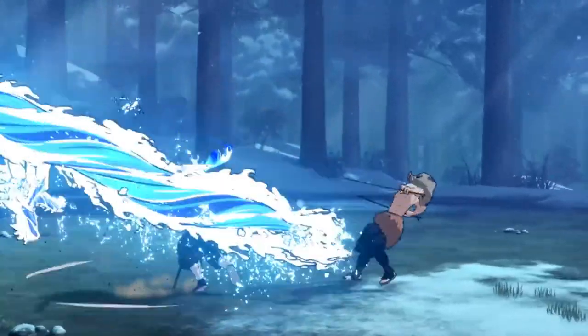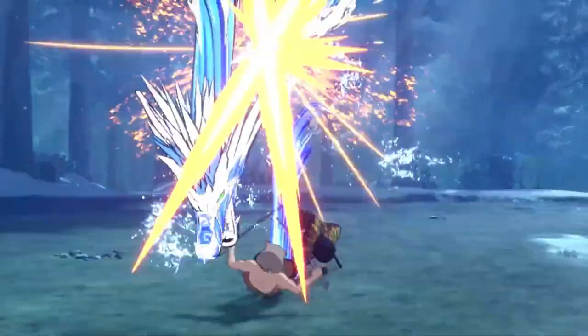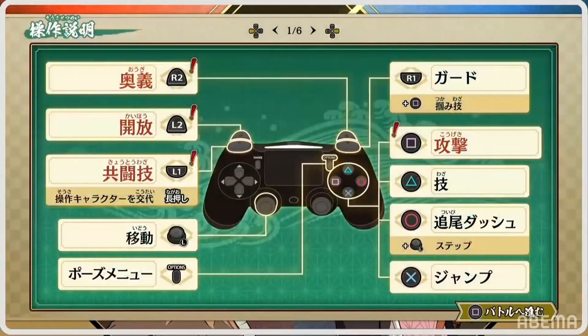Regular special moves do more damage in the awakened state. Giyu just got a cinematic from his special move, which most special moves don't normally do. So when you're in awakened state, all of your special moves gain cinematic versions, which is pretty awesome.